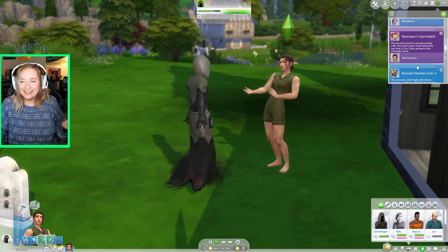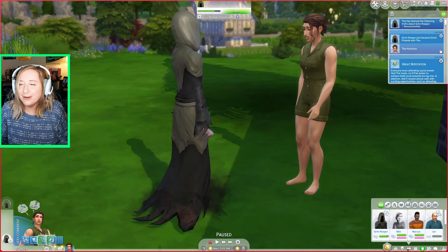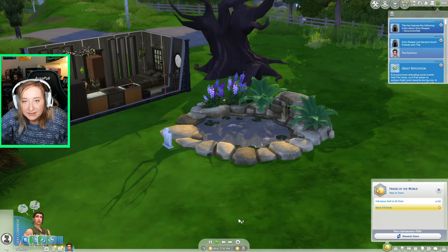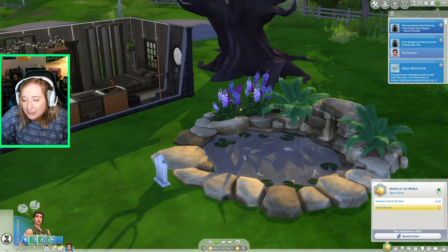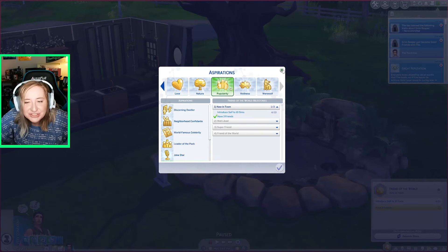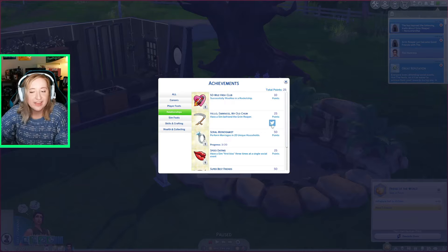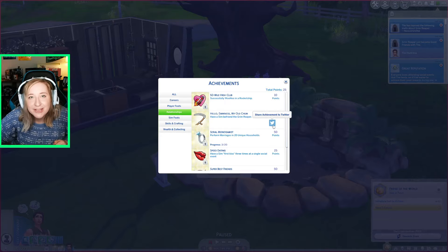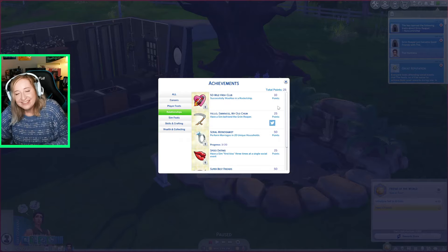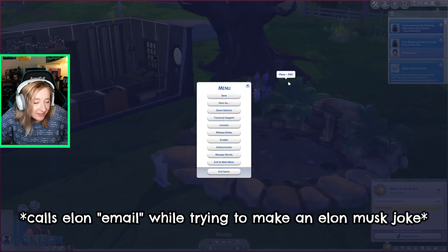I check the achievements menu and find it — 'Hello Darkness My Old Chum: Befriend the Grim Reaper,' 25 points. I can even share it to Twitter. That's one down! Now I need to befriend a ghost and then woohoo with a ghost. I should get the woohooing done before I invite other sims over, in case a ghost gets jealous about cheating.